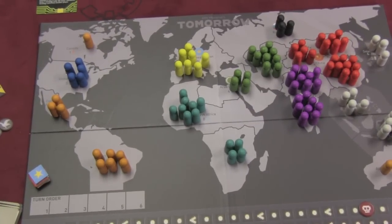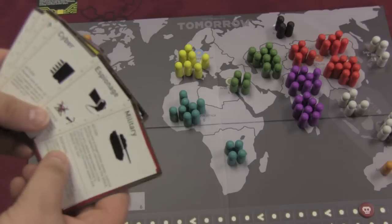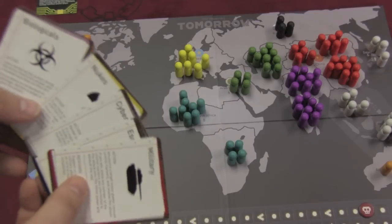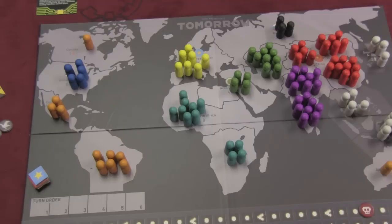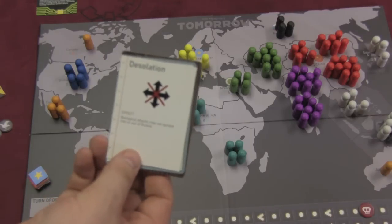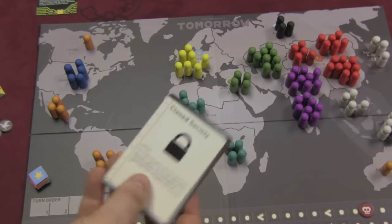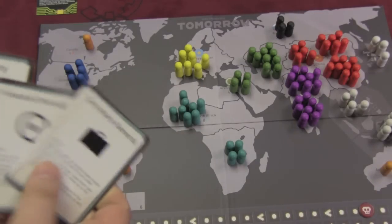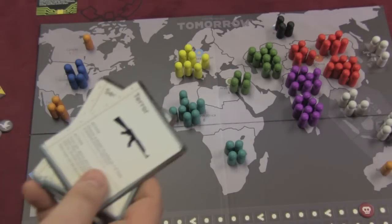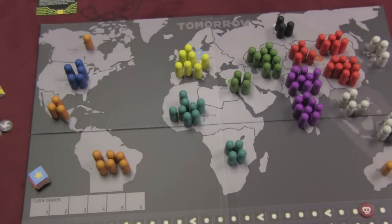That's kind of a cooperative feature of the game. Each player is given a set of cards showing military, espionage, cyber, nukes, and biological. Each player also has one card just for their country. For example, Russia has Desolation, Closed Society is for China, Secretary General is for the EU, India has Peaceful Oversight, Terror is from the Arabs, and the CDC is from the United States. So you each have a special card.